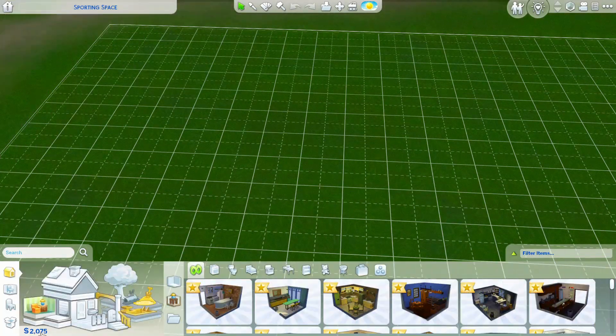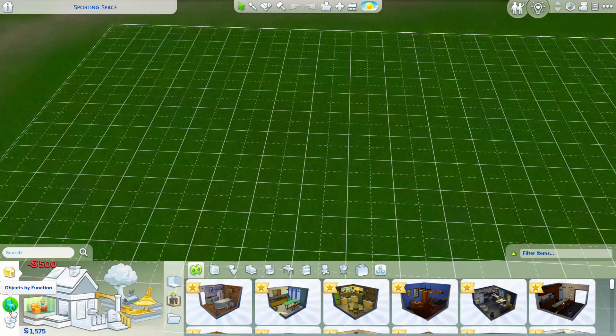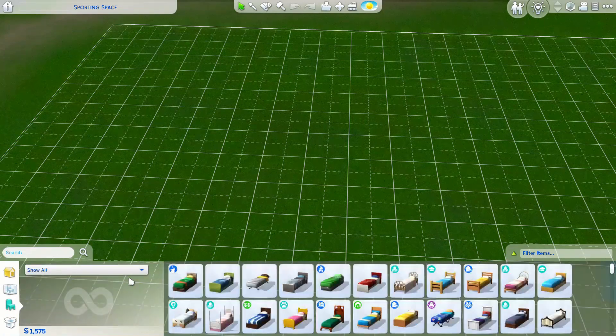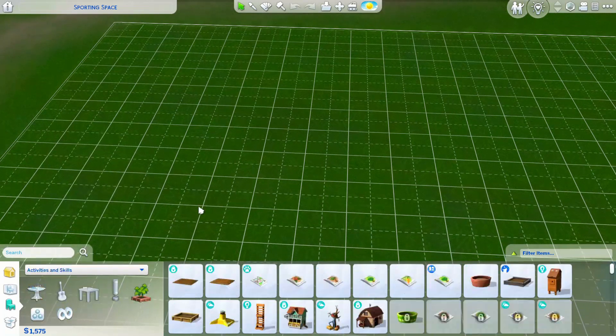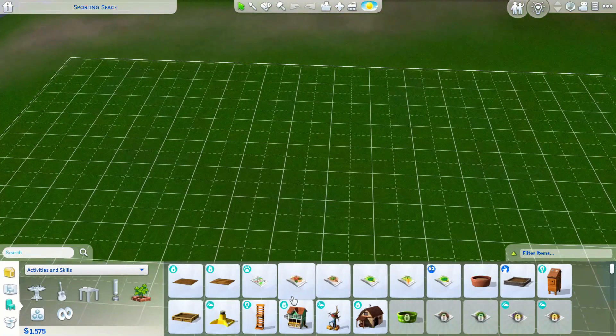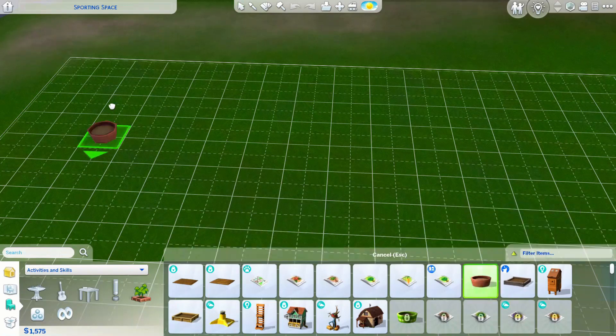I said I was gonna do no mods or CC, but I guess I gotta use some of them a little bit. We're gonna deduct those 500 out of her account — I'm gonna refer to it as like a down payment for the garden we're gonna set up for her. We're just gonna start off small so she has a couple of things to plant and grow, so she doesn't have to constantly make food on the grill, cause that does cost money.